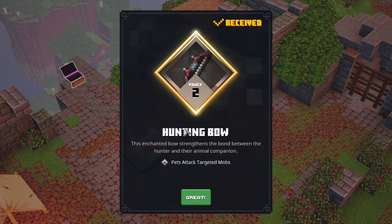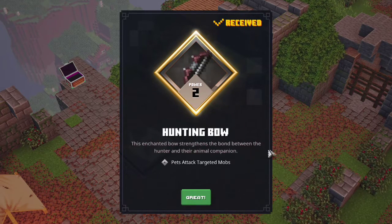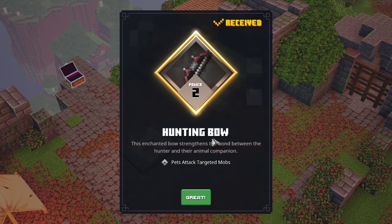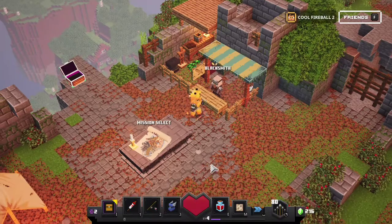Got a hunting bow! This enchantment bow strengthens the bond between the hunter and their animal companion. I can have animal companions? Sweet! Pet attacks targeted mobs. Okay, great.